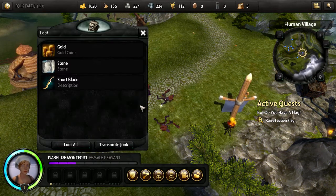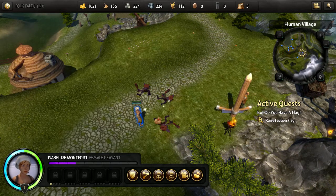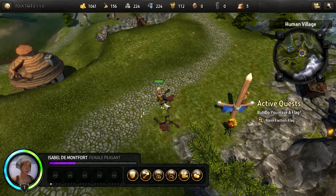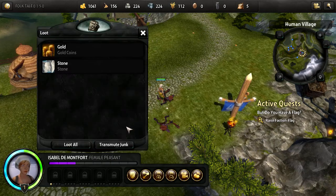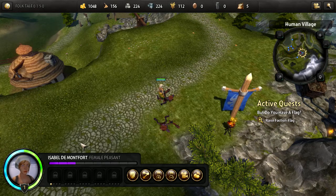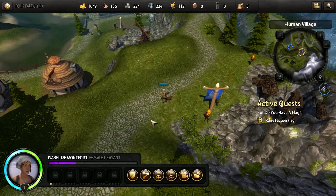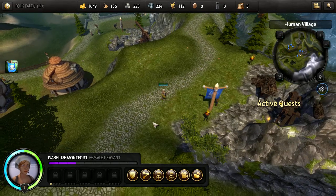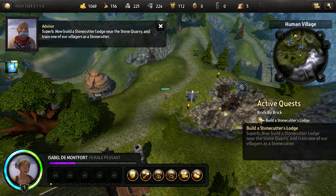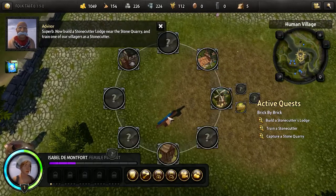Pick up what these guys drop. You can equip items. We now need to mine. Build a stonecutter's lodge near the stone quarry and train one of our villagers to be a stonecutter.